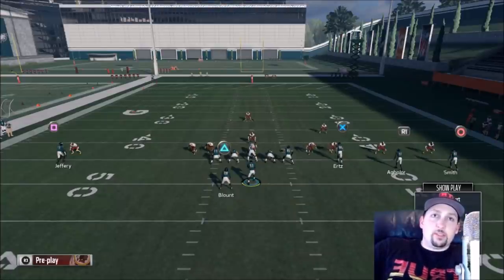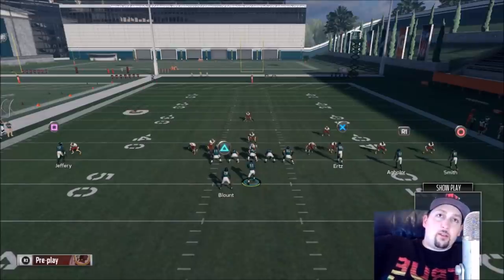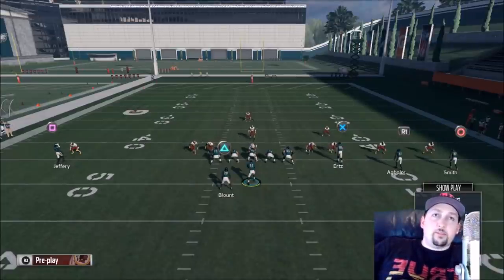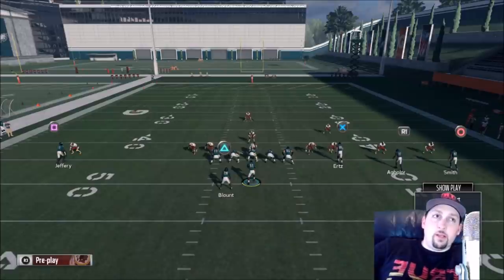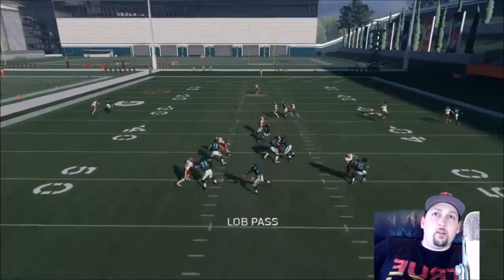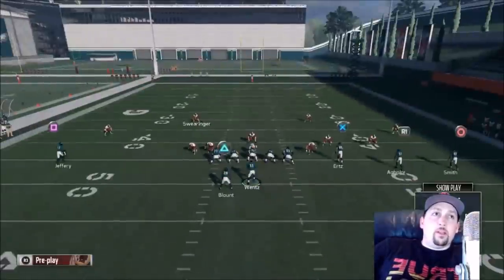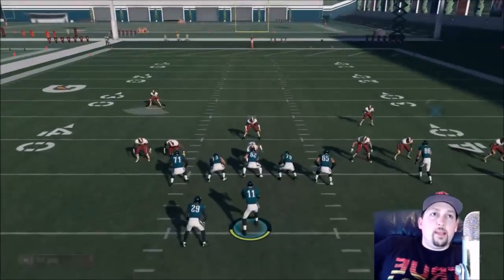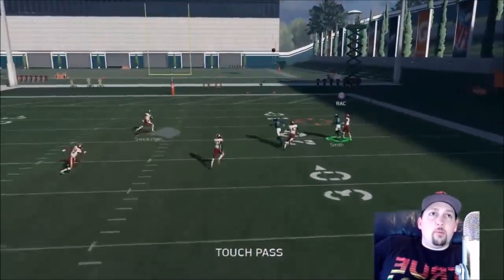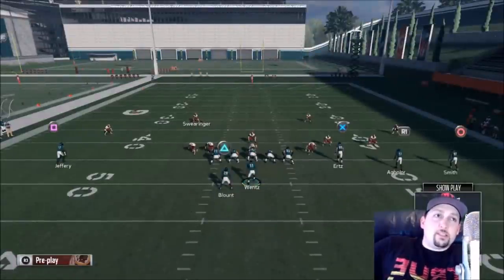The second I see this pre-snap I'm thinking Jeffrey — I'm throwing up to him. All I have to do is look for one animation: him getting even with the corner, and then I just lob it up. He's faster, so he'll be able to run under it. The cornerback stands no chance because of the RAC catch — the RAC catch is really like an acceleration burst for the receiver, and computer defenders don't get a RAC catch. That's a huge advantage.